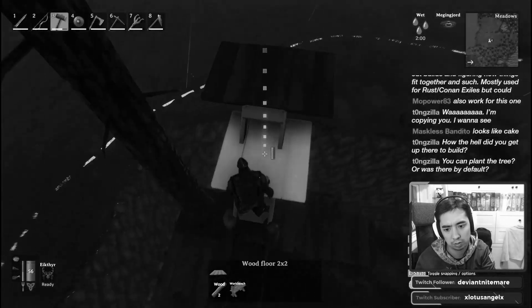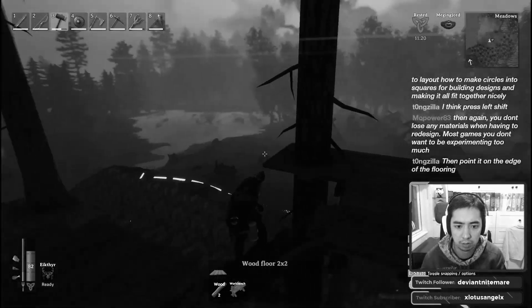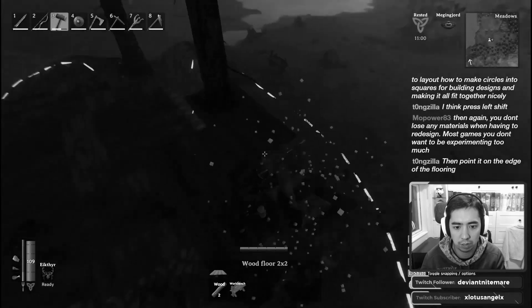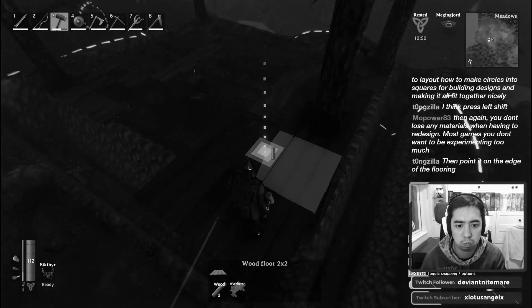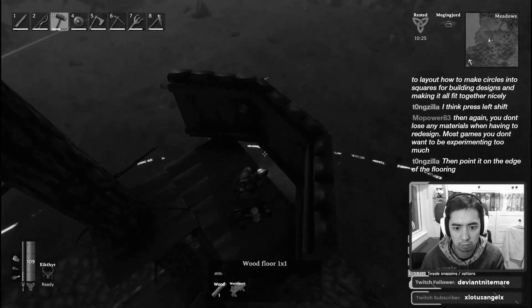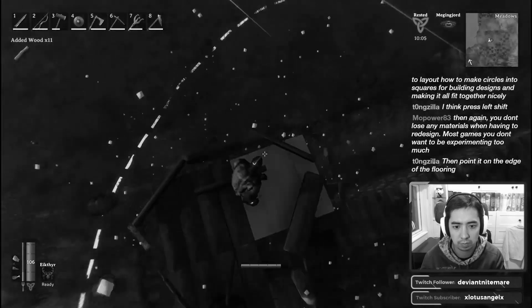Hello everyone, welcome back to another video. Now in our last video, in part 1 of the treehouse build, you saw how we basically found the location that we wanted, we leveled out the terrain, set down the foundations of the treehouse, as well as planting the trees, and began to build the first tower. In today's episode, you're going to see us continue a lot further with that, and pretty much start to get the general structure of the treehouse complete.